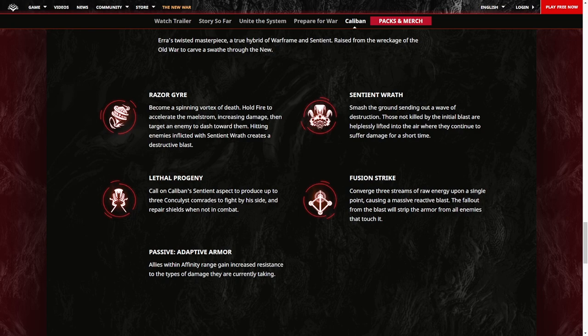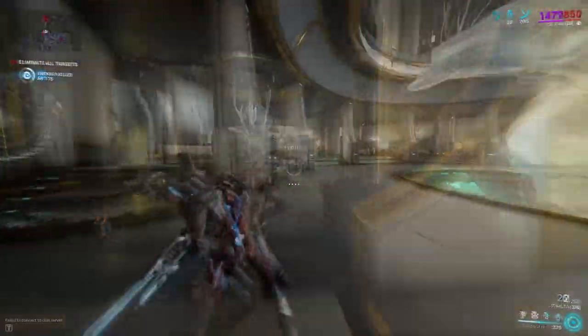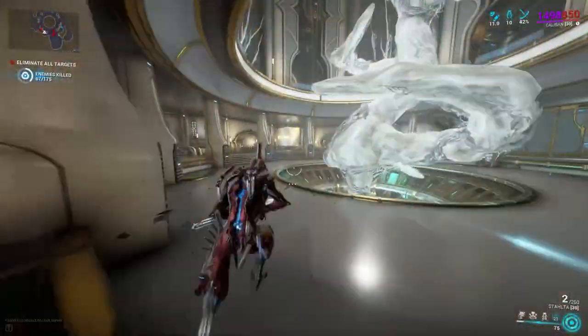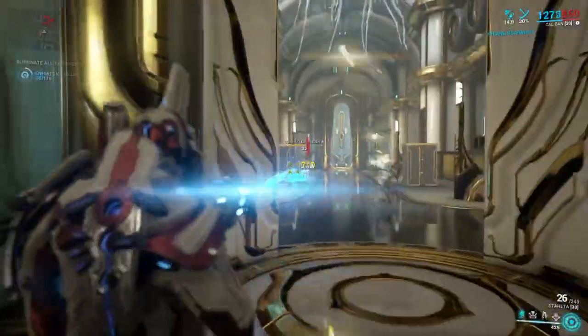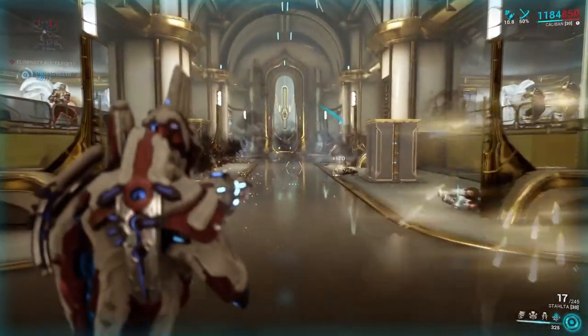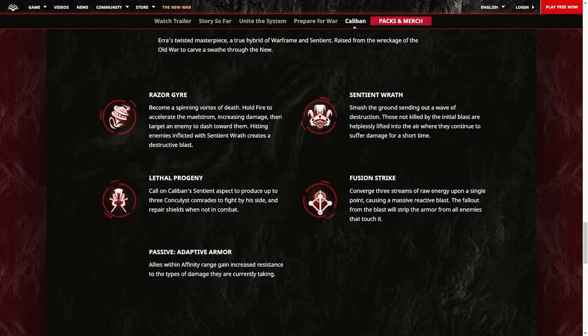Caliban's fourth ability, Fusion Strike — now this looks awesome. Caliban converges three streams of energy narrowing and bursting within a closing cone shape in front of him. This can also strip enemy armor. I'm curious whether or not this ability would be able to fully strip enemy armor if it's scaled with strength — it's where we could decimate anything in our path.